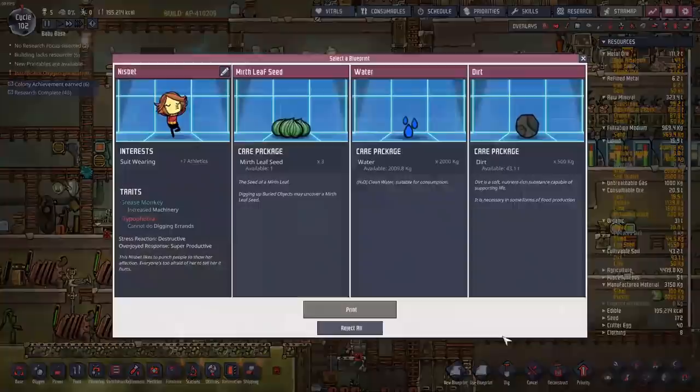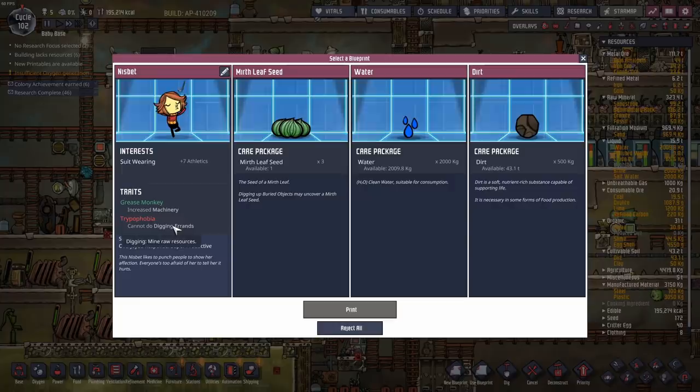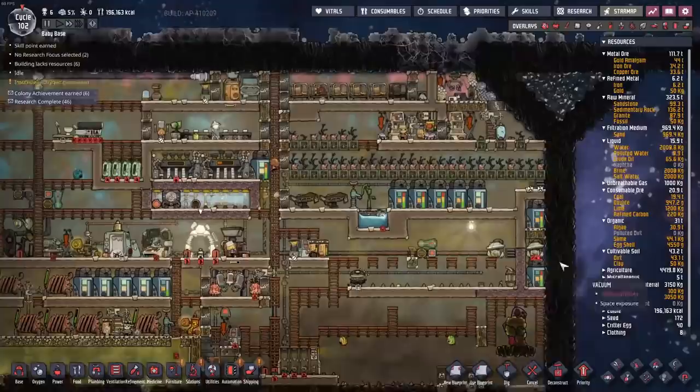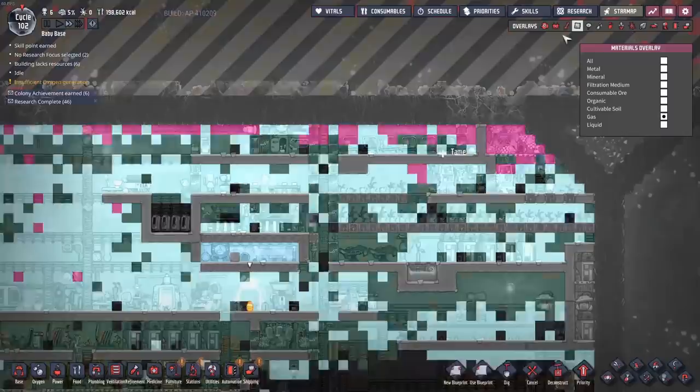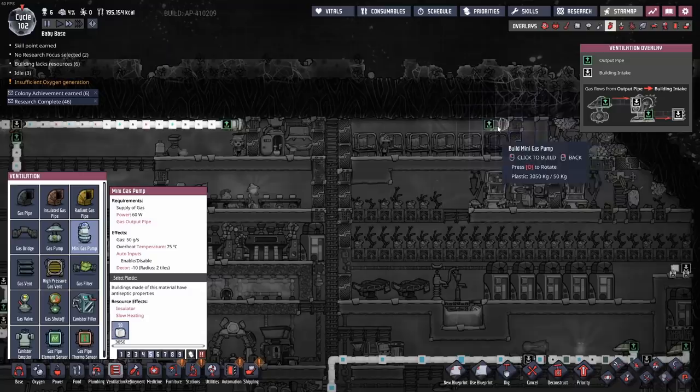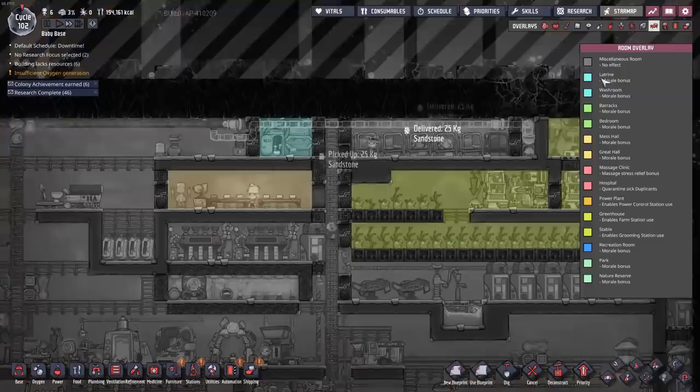Oh, more prezzies. The last few duplicants offered have always been triophobic or can't do building, but I'm thinking — does that really matter anymore? There's not much digging left to be done. We're going to take Nisbet. Please welcome Grief Karga to the team. Their inability to dig shouldn't be too much of an issue. But how is there still so much hydrogen up there? I may need to install another gas pump just to get rid of all the hydrogen, though I'm not sure if that will destroy it as a bedroom.